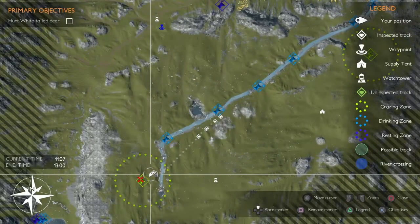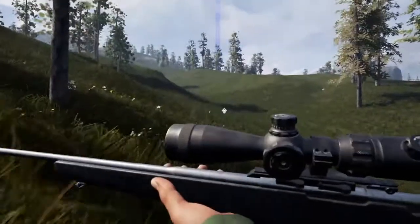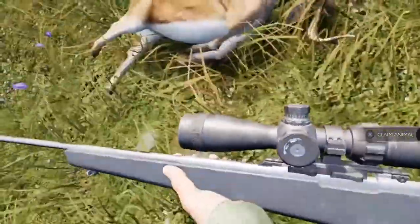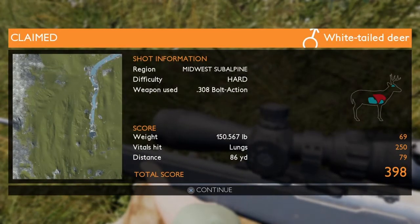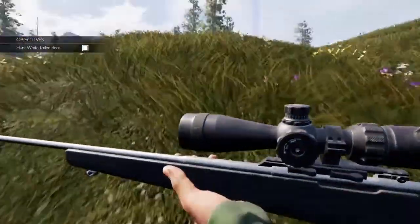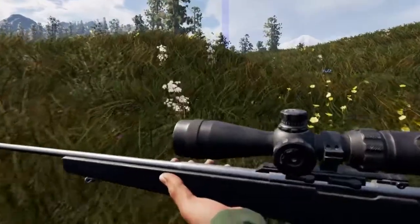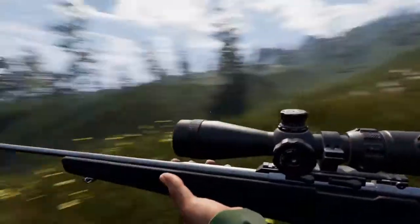I want to put a marker over here just to let me know which way they were running. All right, let's take a look at the little whitetail we got here. He looks pretty good — they kind of lay in weird positions. Through the lungs, so we did okay. I don't know why it says difficulty hard when we started on expert mode. So that's it — do I stop, do I keep on going? Usually when you get what you need the game stops you. Well, we'll continue to try to get another one, I guess.